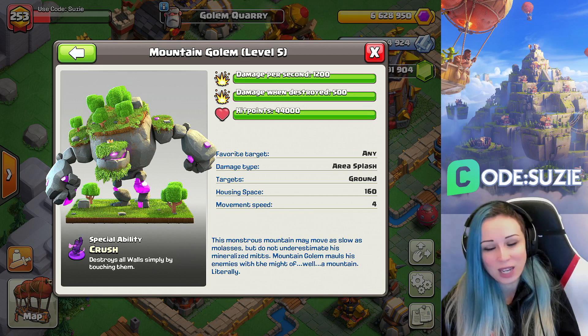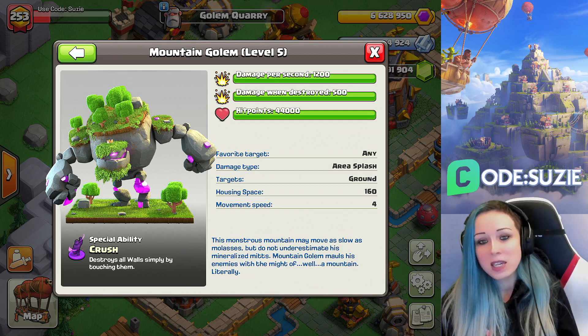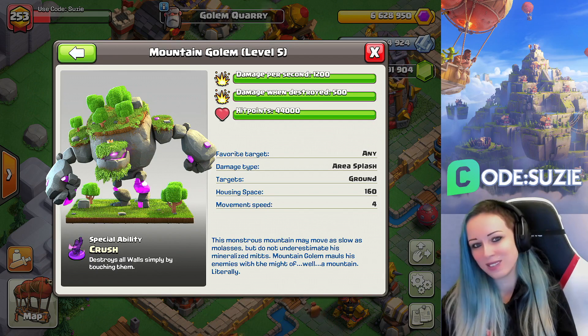His special ability is called Crush, which means he destroys all walls simply by touching them. I saw him in action — he really just touched the walls and they were gone. He is huge but very slow. I'm sure you cannot wait to see him, so let me show you!